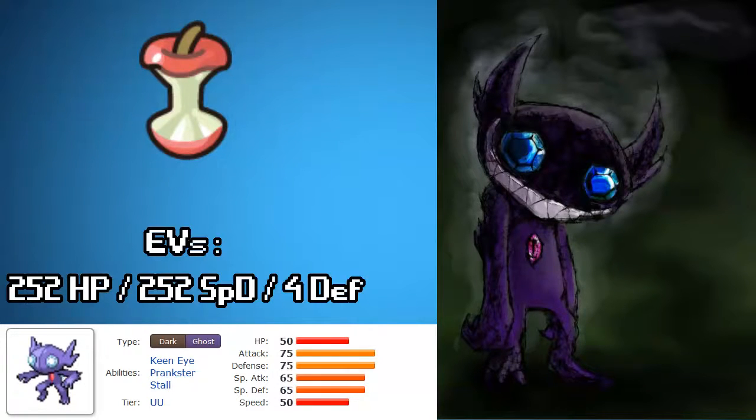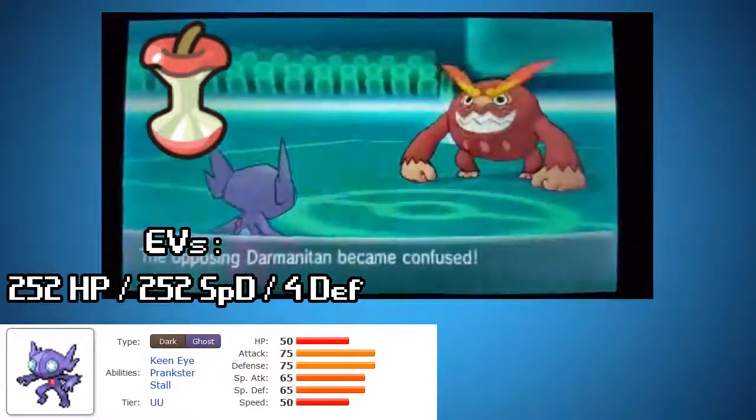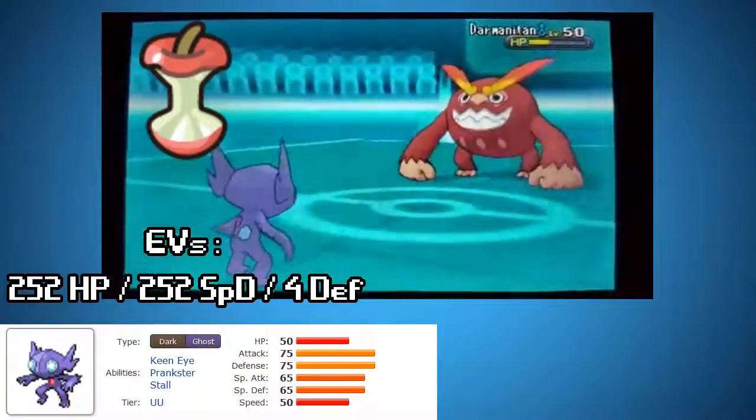Sure, he could sweep, but I like to keep him trolling. Here you're going to see me Swagger a Manatan, and he's going to punch himself in the face for a bunch of damage. Swagger's banned in the metagame, but it's pretty fun for Wi-Fi battles at least.